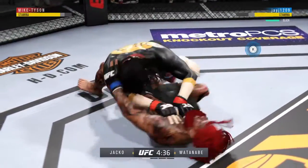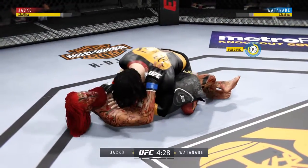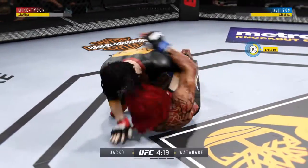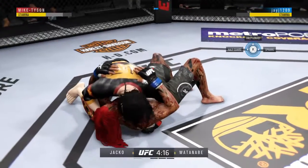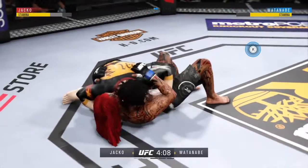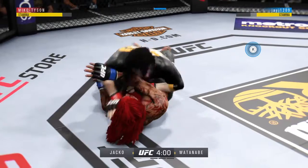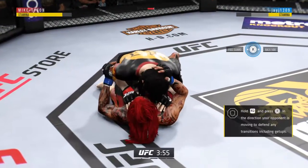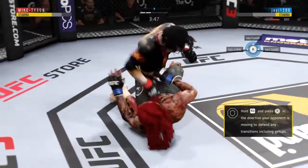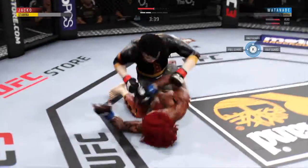Single leg takedown is good. Into half guard again. And back to full guard. Excellent movement here on the ground. In half guard now. Excellent movement on the ground here, always trying to better his position. Look at the redness underneath that left elbow. He is badgering that left side of the body.